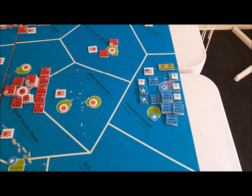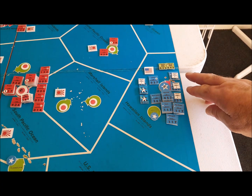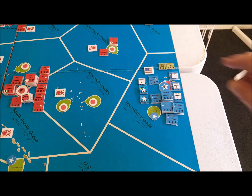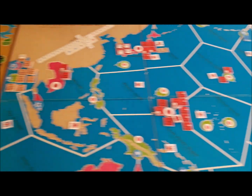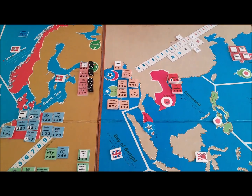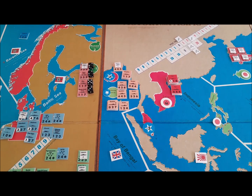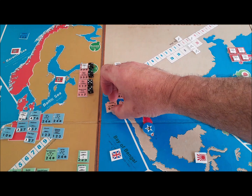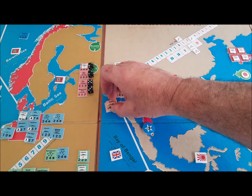The Japanese are aware that the Americans have got 3 big fleet carriers. Two are damaged, but they do have that one fleet carrier, Yorktown. Over here, the British — it looks like half the British fleet is over here in Ceylon.